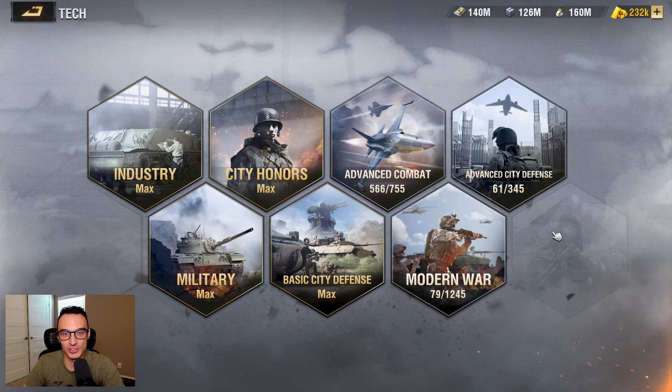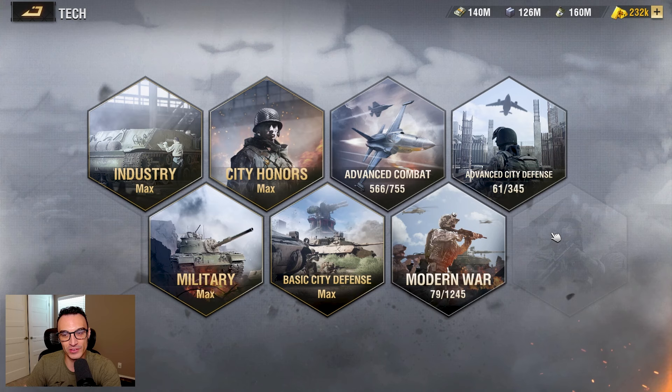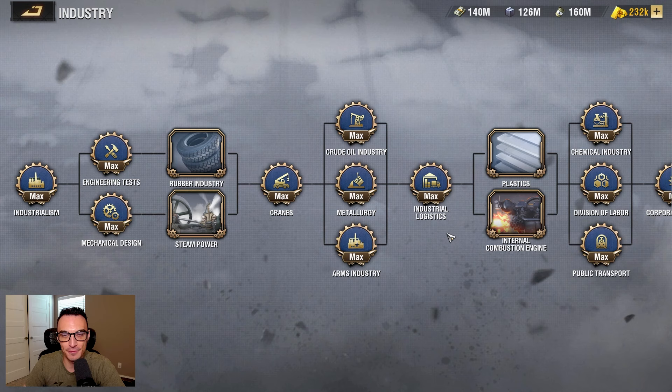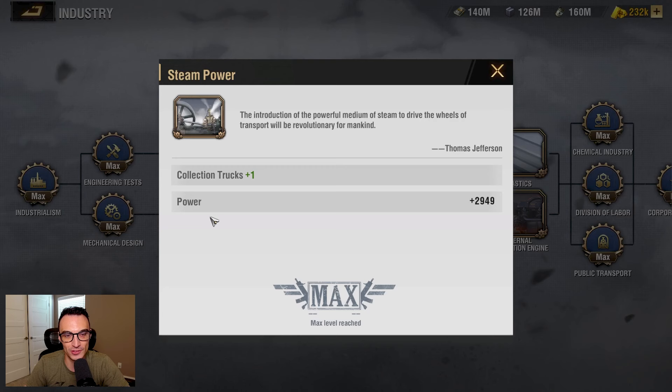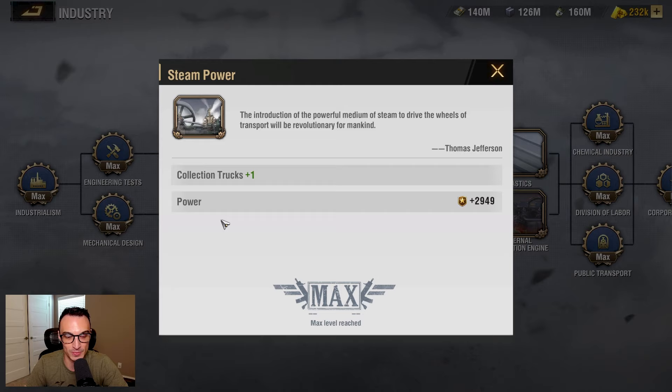The last thing I want to cover that will help your resource collection is your industry technology. When you start out in the game you will have two primary categories: industry tech and military tech. Your industry tech is by far the most important thing to focus on early in the game — it helps production speed, reduces research time, increases the level of resource mines you can farm from, and increases the speed at which you can collect resources. For example, Rubber Industries unlocks level three collection sites, and Steam Power gives you one extra collection truck, meaning you can send out more trucks and gather more resources.